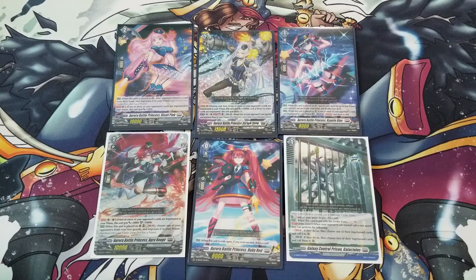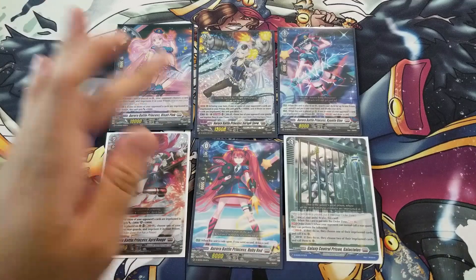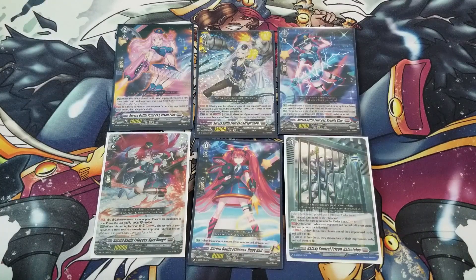The opponent then has the option to pay a counterblast or a soulblast to get those imprisoned units back out. You're forcing the opponent to debate using their resources to get units out of jail, pushing them to spend more than usual. This deck is geared toward removing resources and applying pressure. We have a vanguard that gates triple drive, and we gain abilities as the number of imprisoned units accumulates. At one or more imprisoned cards, the vanguard gets an additional 10k; at three or more, it gains an additional drive track — making it a 23k standalone vanguard with triple drive.